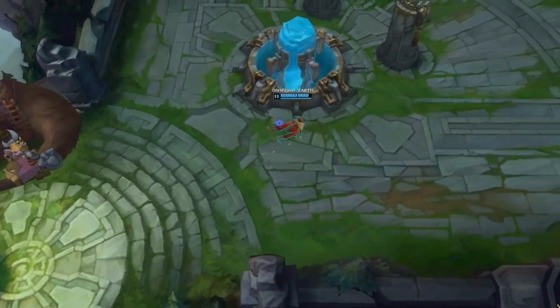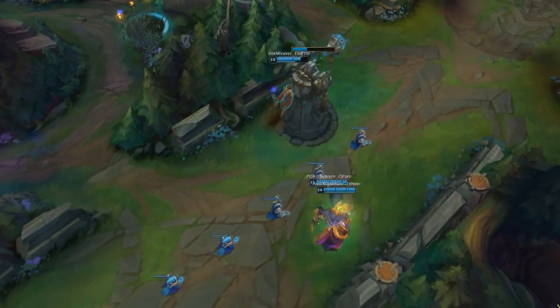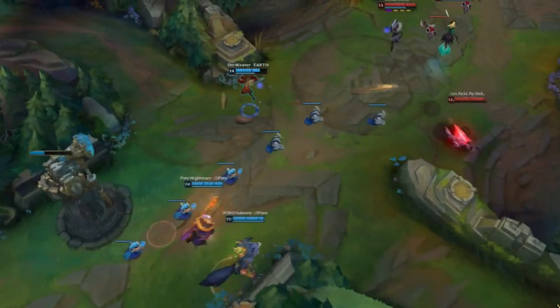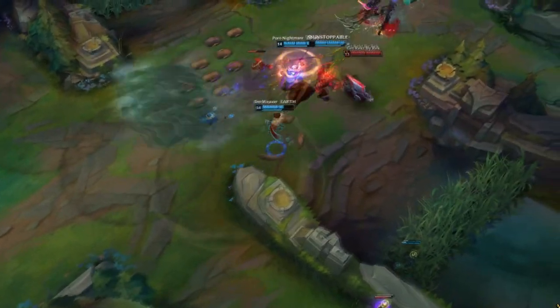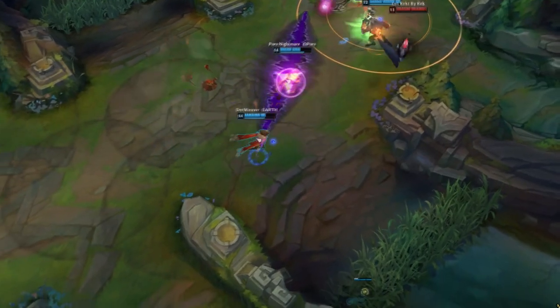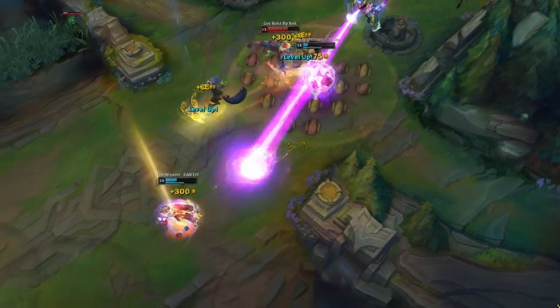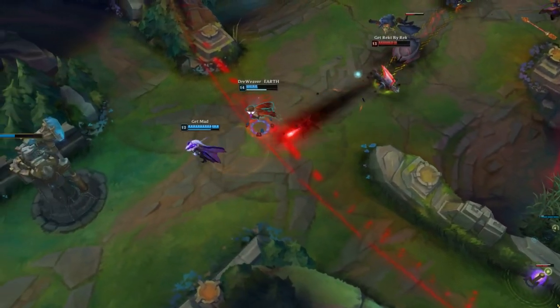My recommendation to anyone who wants to rise above their current league is to pick a roaming intensive champion — not necessarily Taliyah — and to practice it for at least 20 to 30 games in normals while using the practice tool 10 to 15 minutes a day for farming and combos. These tips are guaranteed to increase your ELO by at least 1 to 3 divisions because doing them you understand more about map presence, when and where to gank and roam, how to farm better, how to push, how to keep the lane even, and how to play in nasty matchups such as against assassins.